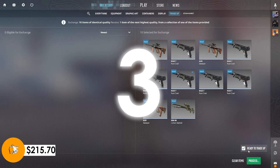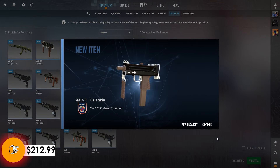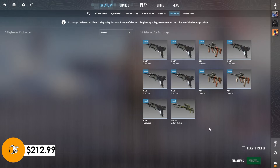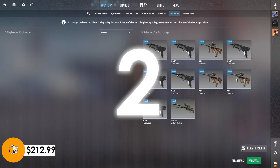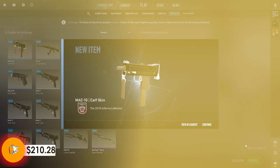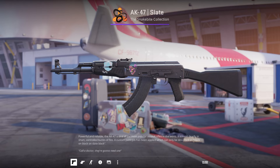However, we still got two left. Maybe we can hit back to back, which would be insanely lucky on a 2%. Well, we expected that one — minus $2.71. The sixth and final attempt before we move on to one last trade up in this video — minus $2.71.